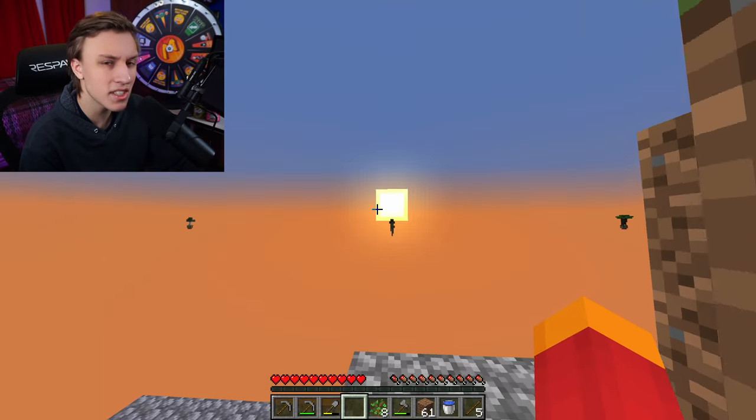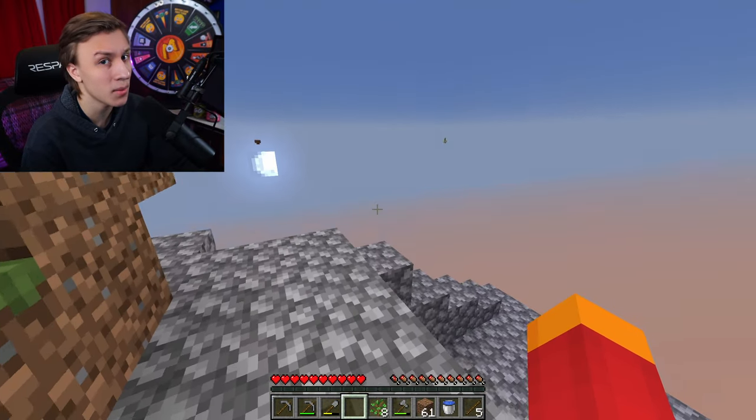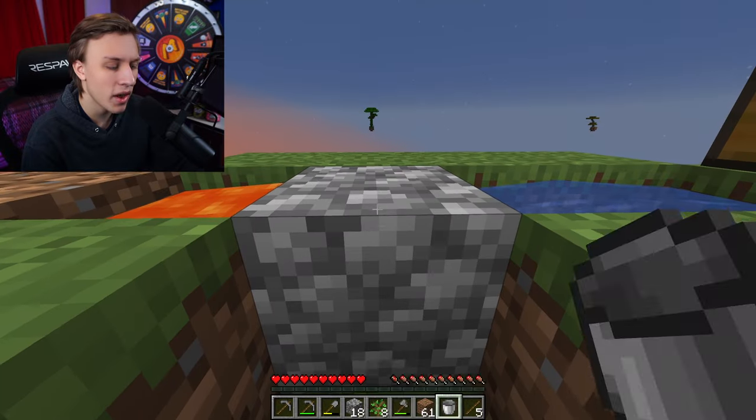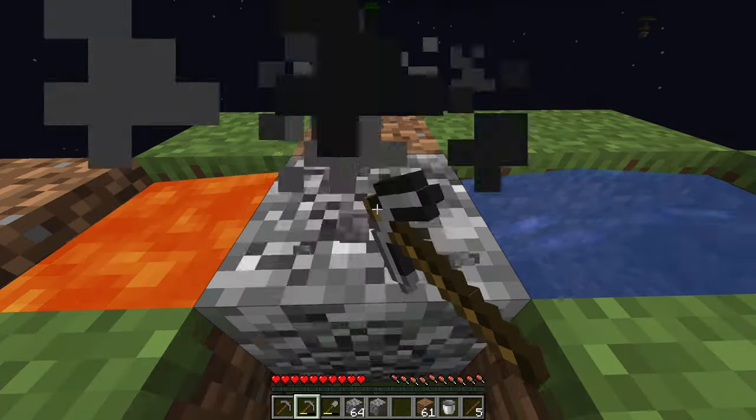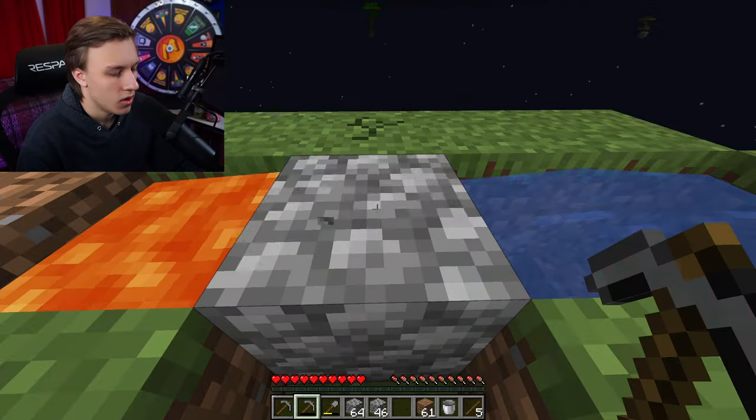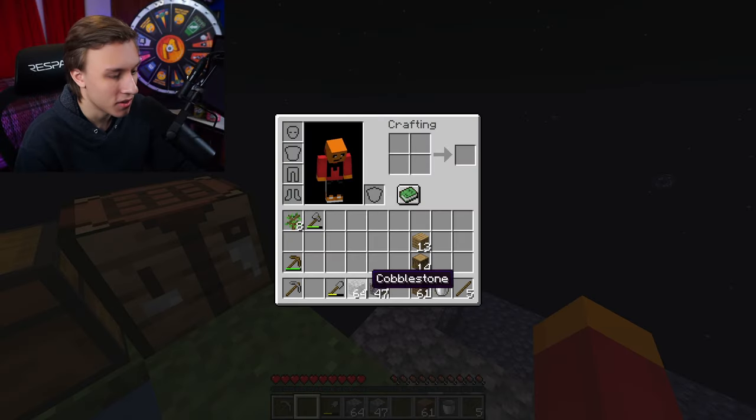We're gonna need a lot more cobblestone. Since it's turning night, it's time for another time lapse. Let's put our water back and use another stone pickaxe. And there we are — another stack and 47! The amount that falls in the lava is pretty accurate.